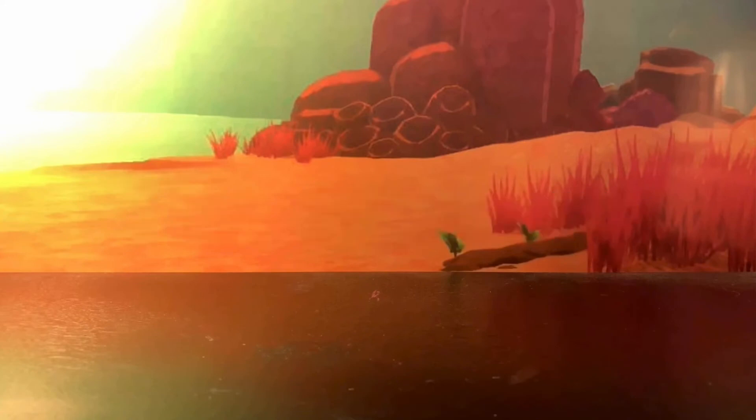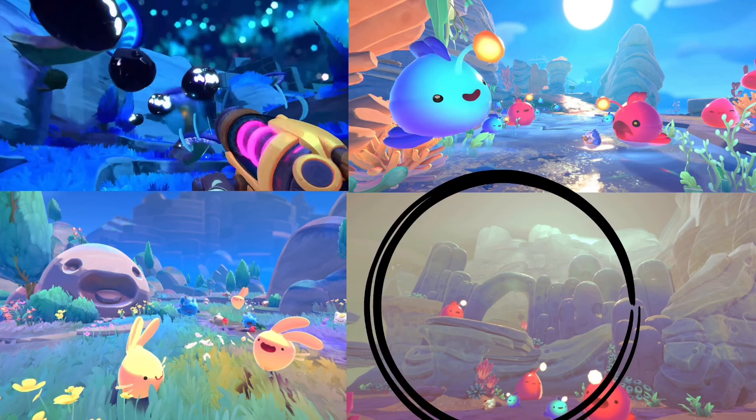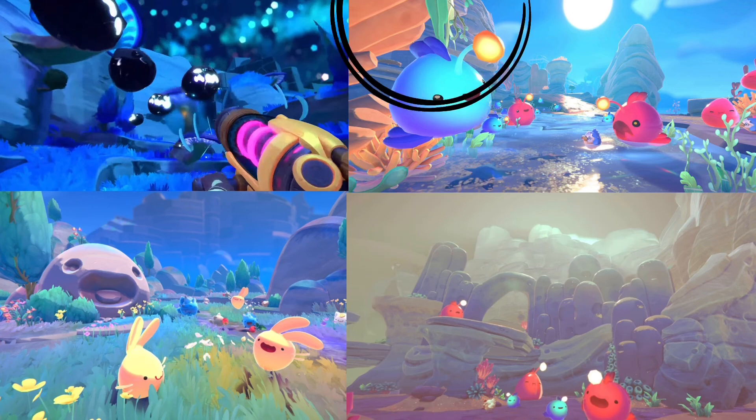Something else you may have missed is the scenery. There are some mysterious things, but it looks like there are connections to the old game — some areas that look like the Indigo Quarry, some that look like the Dry Reef, and some that look like the Moss Blanket. So some of the formations of this island may be more similar to the original than we think.